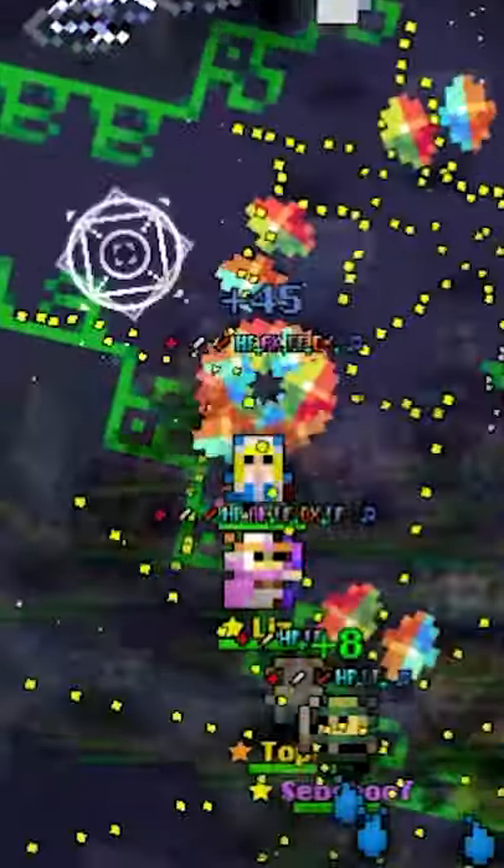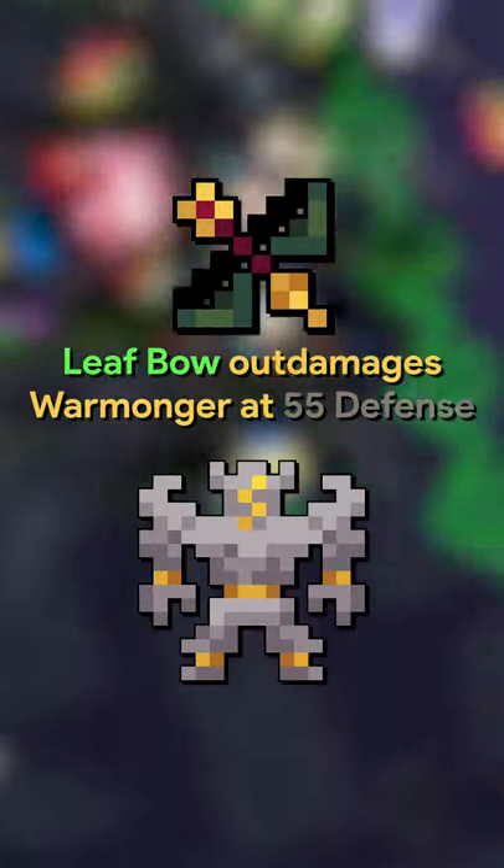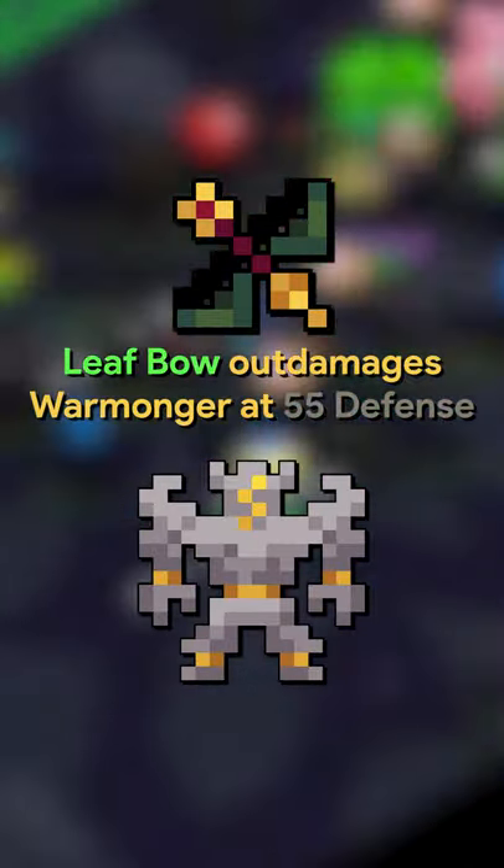Of course, under this circumstance, it does not outdamage the Warmonger. However, it does at 55 defense, which is just about where the Marble Colossus is. But in that situation, you're better off just using a Void.